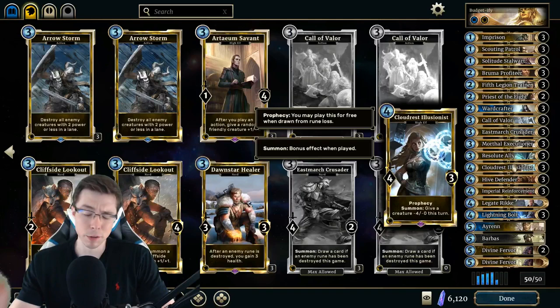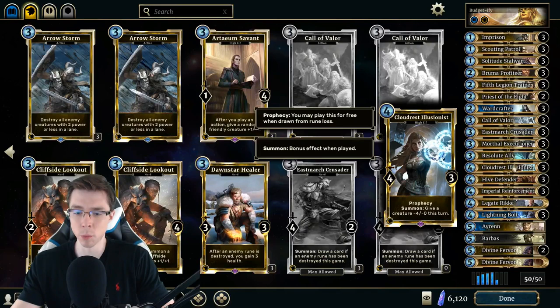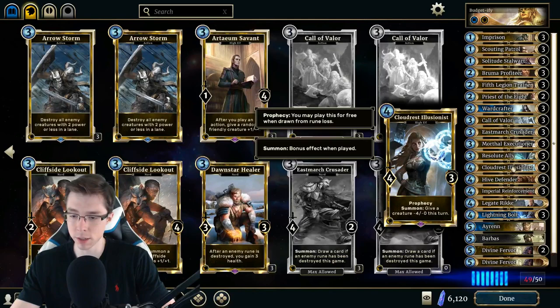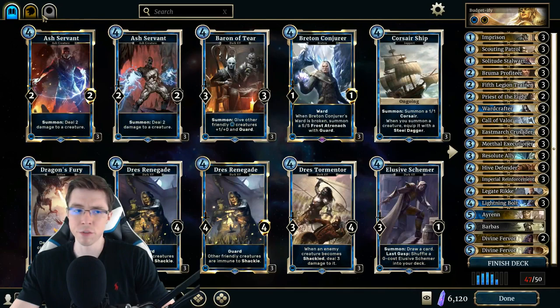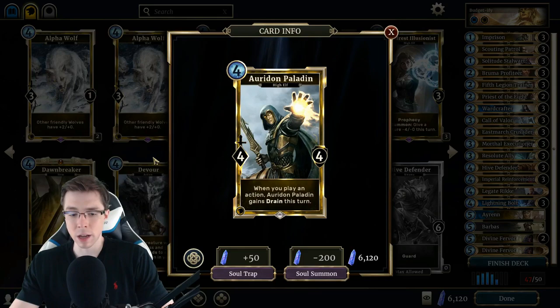Next up we have the 3 Cloudrest Illusionists — an amazing prophecy card, able to reduce incoming damage while giving you a pretty reasonable body that can help you trade. Also really powerful from your hand. Your opponent might try to block with a Hive Defender or a Thornhist Mage, some guard in your way, and Cloudrest Illusionists can allow your guys with low health to trade effectively against those cards. Unfortunately we have to get rid of this card. There are a few different options here — I haven't tested a lot of these, obviously, since this is a budget deck.